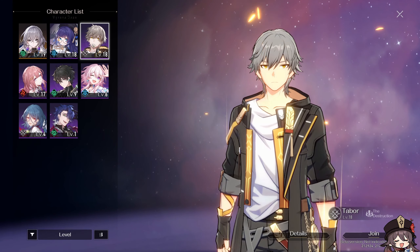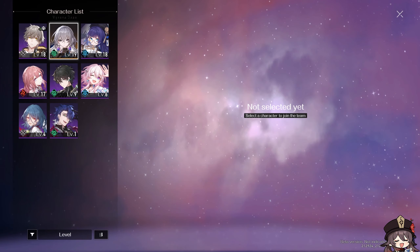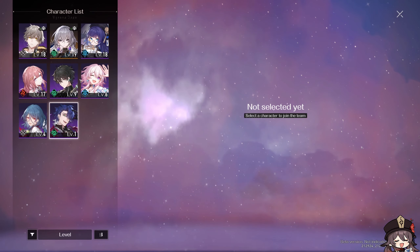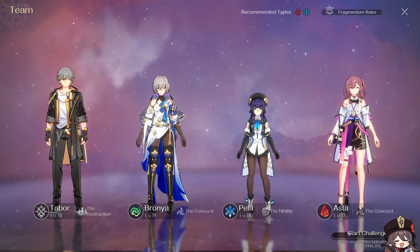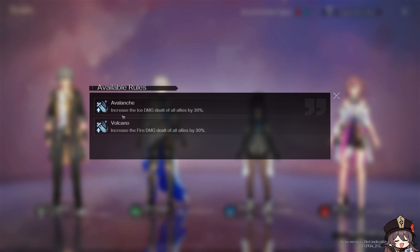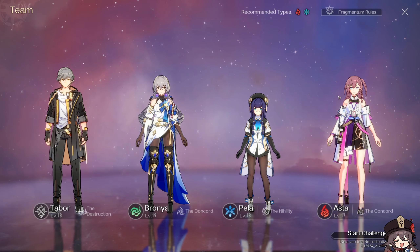Alright, here we go. So we've got main character, Bronya, Hella, and Asta. Let's give it a go — first ever attempt. Oh, it has a recommended type. Fragmentum rules: increase ice damage dealt by all allies by 30%, increase fire damage dealt by all allies by 30%. I almost wonder if having multiple of the same element would work nicely.